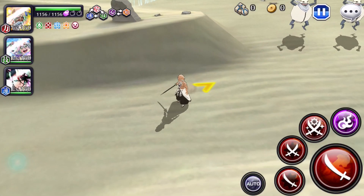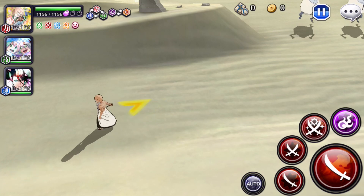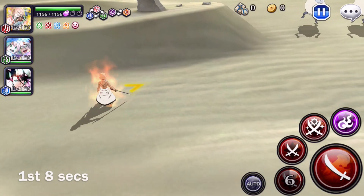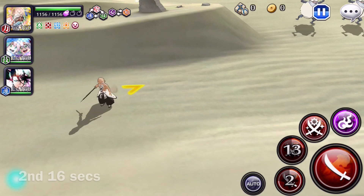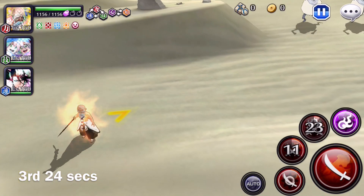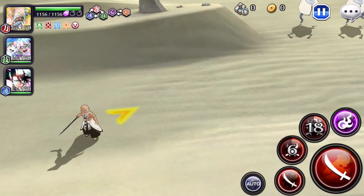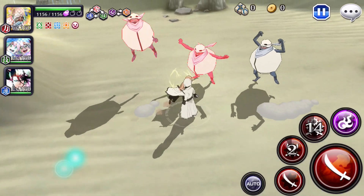Since we're running a SAD build, let's test out those cooldown times. First strong attack: 8 seconds. Second strong attack: 16 seconds. Last strong attack: 24 seconds. Fairly normal cooldown times by regular standards. Let's just get into how much damage this guy is doing.